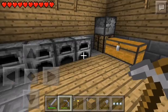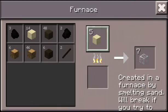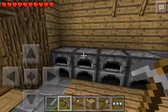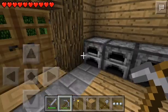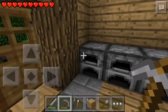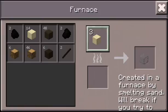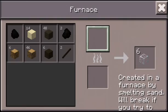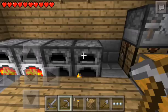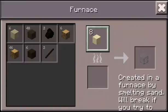So when we left off, there was some difference in here. Oh, it's still going. Why is that not... I put some glass into smelt. I think it's because there's no more coal in there. There we go. That's all the sand in there. Put another piece of coal in there. And we'll just smelt the rest of the sand.